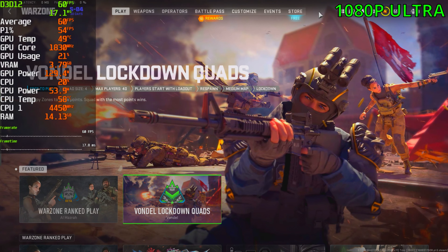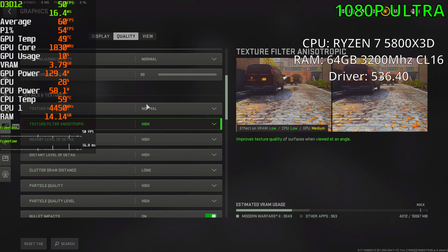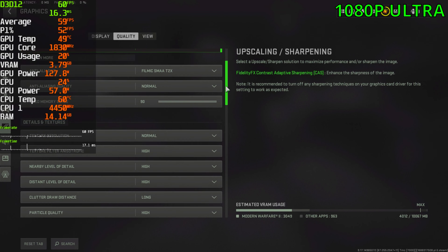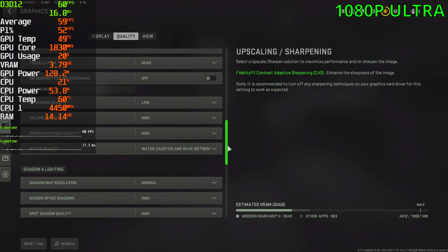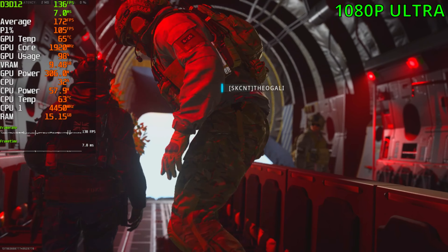Today we're playing Warzone Season 4 with the RTX 3080, starting at 1080p at the ultra settings. Before we start, this is the 10 gigabyte variant of the 3080, not the 12.